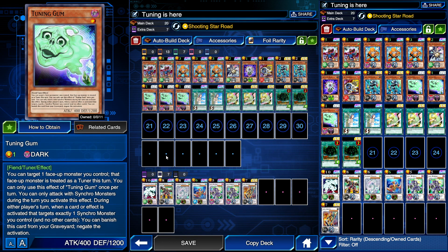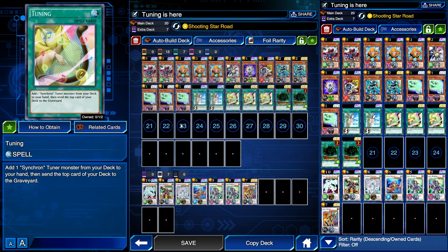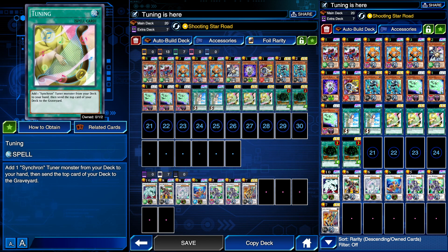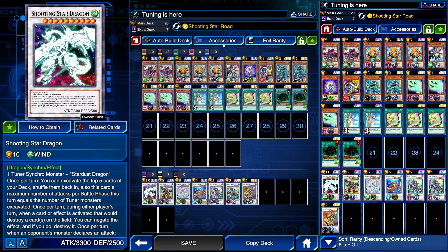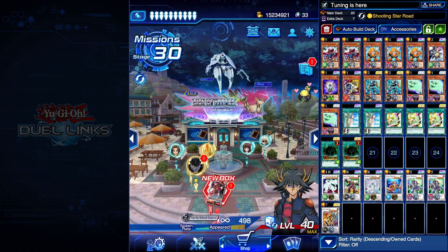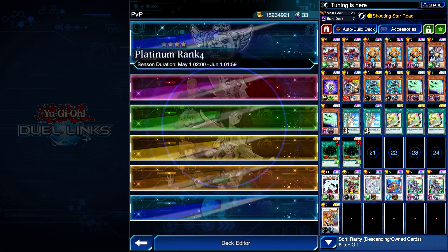You can also target one face-up monster you control to treat it as a Tuner, which is useful. The main purpose is just having Tuning Gum in the grave as protection, and as an extra Tuner for Shooting Star. Tuning is the only new card we got with this minibox, but it's really helpful for searching. That's why I'm dropping down to two Junk Converters, because we now have five search cards total, and Tuning makes the deck more optimized.